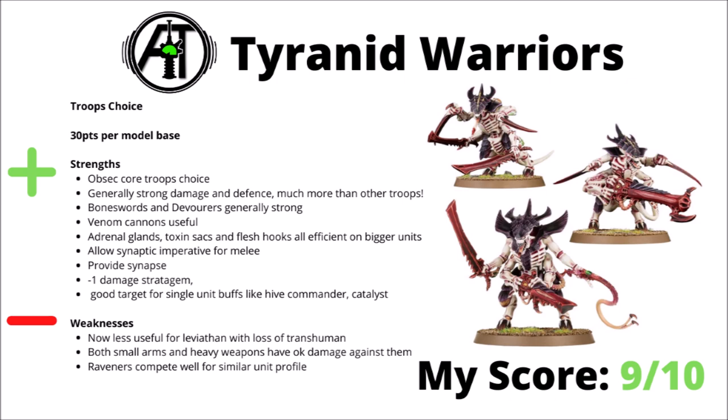For upgrades, Venom Cannons are good value, one per every 3 models, and Adrenal Glands, Toxin Sacks, and Flesh Hooks can all be useful in a big squad of 9. One unit of Warriors is tempting just to trigger the synaptic imperative for melee — exploding 6s to hit in combat is pretty handy. They also provide synapse, can trigger a minus-1 damage stratagem, and are a good target for buffs like Hive Commander or Catalyst. I'd rank them a 9 out of 10.